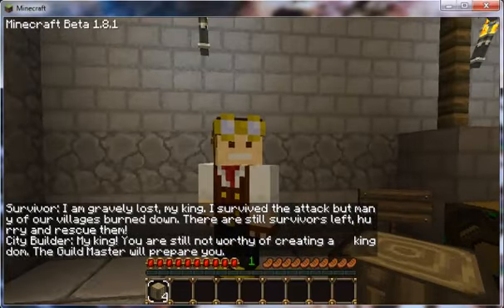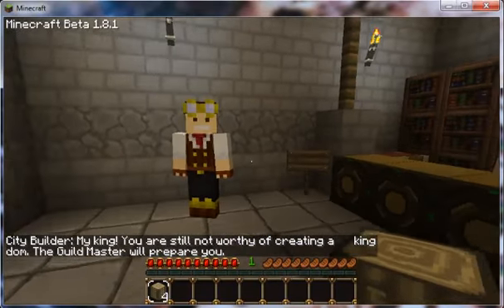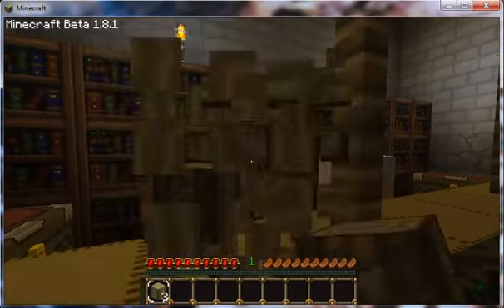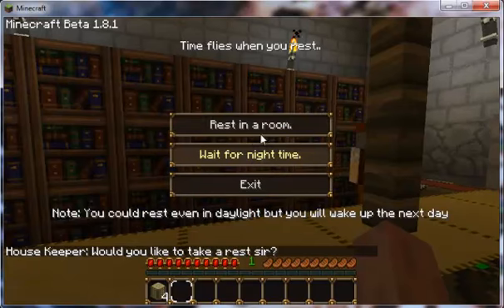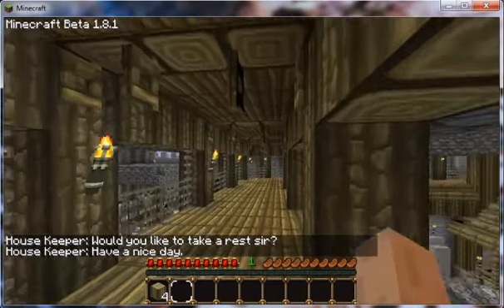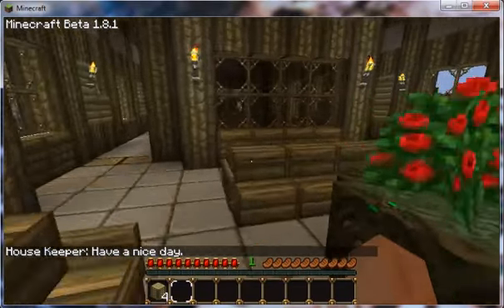This is the city builder. Basically, you talk to him after you complete this. And now, you can talk to this guy to sleep, so it kind of eliminates having to gather the supplies to make a bed, which is kind of nice. Up this way will take us to the Guildmaster.